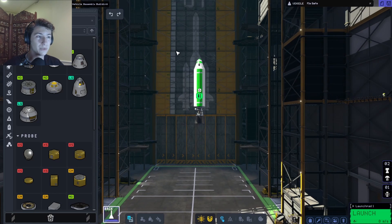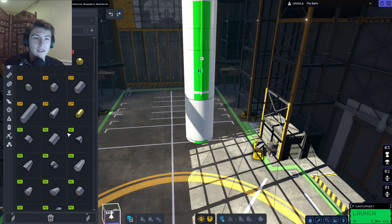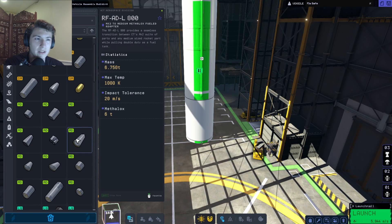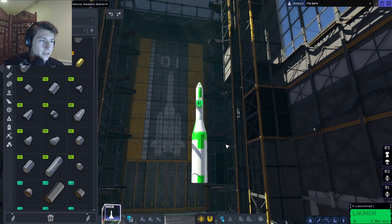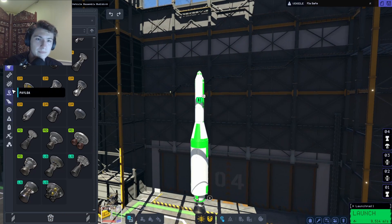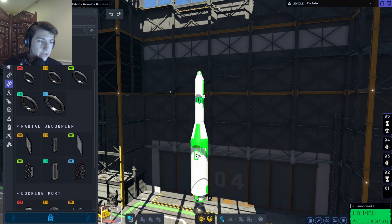Now we're going to strap two very large boosters to this guy. Let's do some actual rocket design - rarely if ever do I do that in this game. Underneath this I'm going to put a medium tank, and then a mainsail - classic. Let's do some radial decouplers, as they're called these days. It's what all the kids are saying. Just kidding - sometimes I have no idea what I'm talking about.